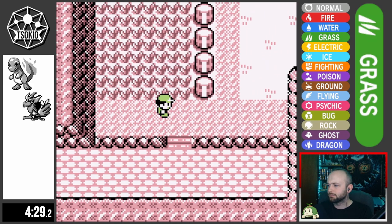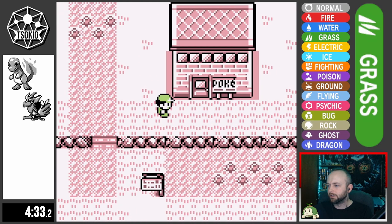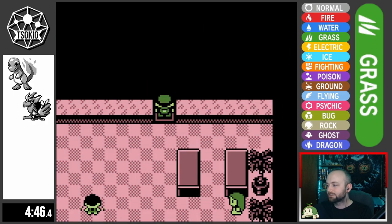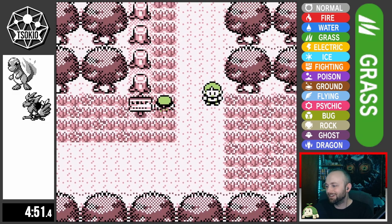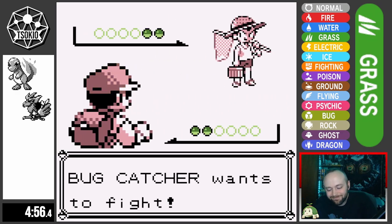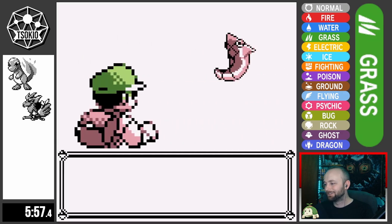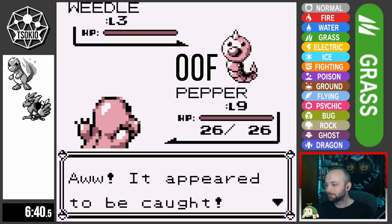I stay to the west of Viridian for a bit, leveling up Spearow until it's about on par with Charmander. At this point I think I'm set on my team: the Charmander line for fast special attacks and the Spearow line for fast physical attacks. But then I get up to Viridian Forest and decide we're catching a Weedle — using the same logic I used when catching Mankey in the Rock-Only run. I finally catch a Weedle and name it Daisy.